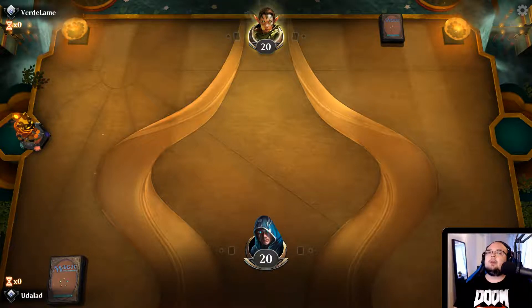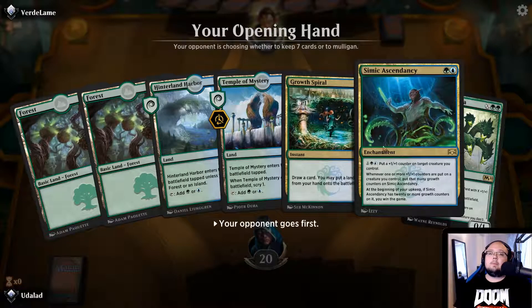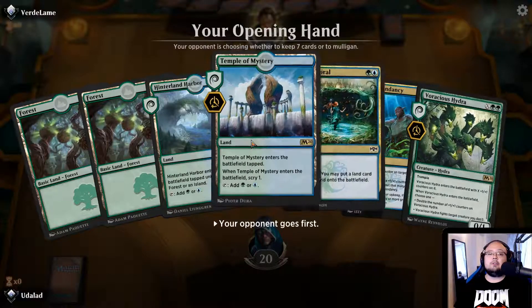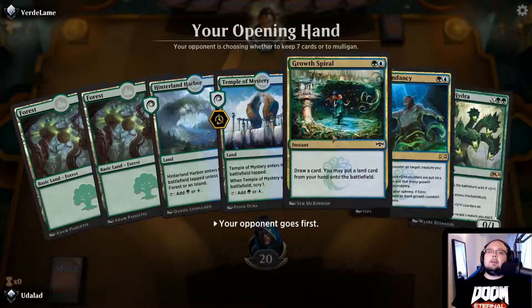I'm thinking of removing the Hungering Hydra completely because the other Hydras should be enough for us to get through. We kept our opening hand: Growth Spiral and Simic Ascendancy immediately, plus we have a Voracious Hydra as well. We can also Scry with the Temple of Mystery. I feel like this is okay, so we're going to keep this.